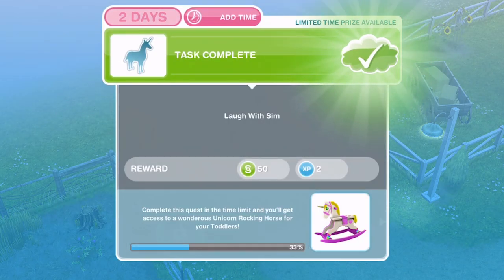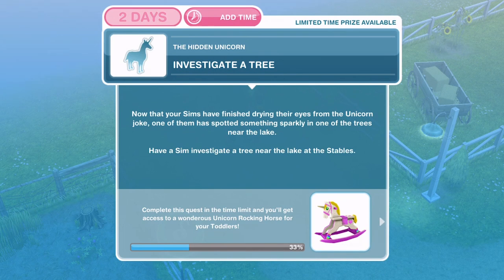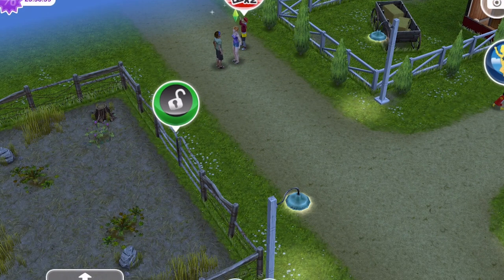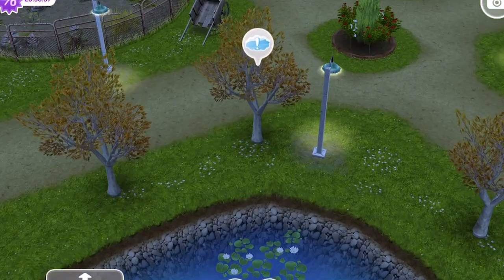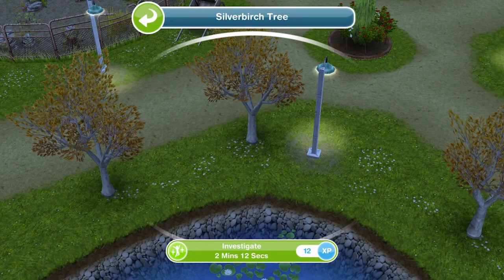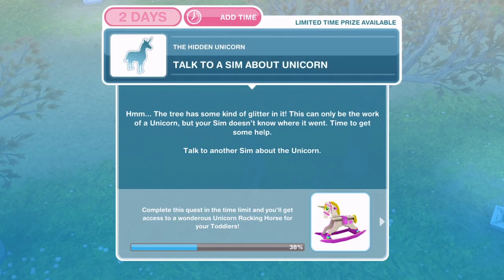We have finished laughing with a Sim. Now we need to investigate a tree. Now that your Sims have finished, one of them has spotted something sparkly in one of the trees near the lake. Have a Sim investigate a tree near the lake at the stables. There's an exclamation mark if you don't know where to go. Click on the tree and investigate for two minutes and 12 seconds.